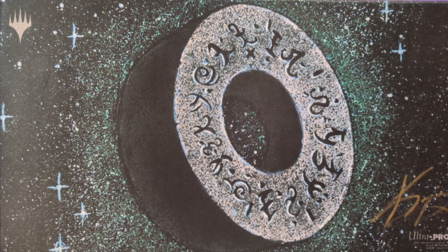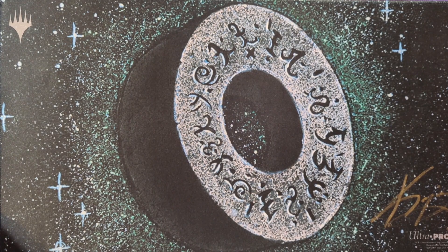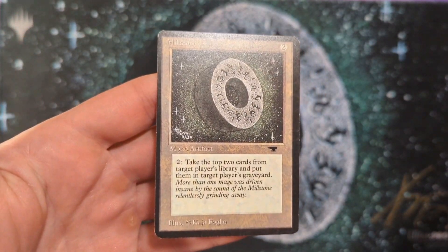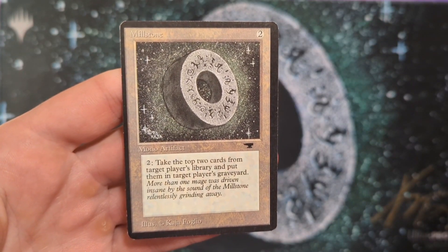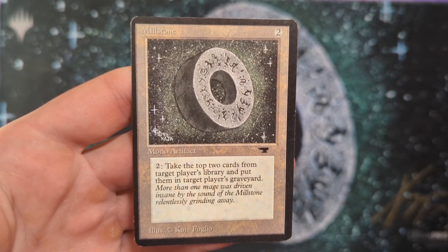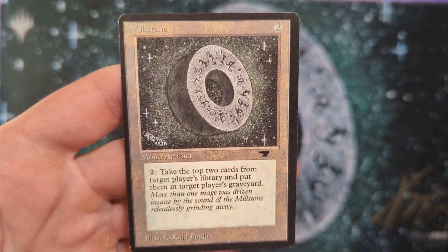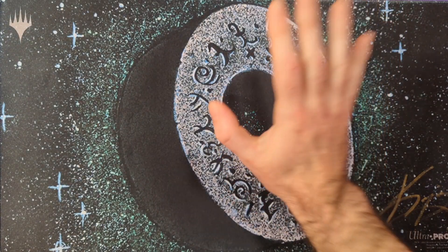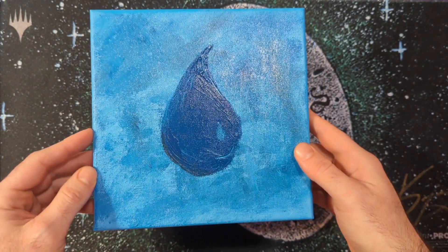For Christmas I got the Kaya folio signed Millstone mat, which was really neat. I also have an Antiquities edition of the Millstone — horribly off-centered — and this is actually where the term 'mill' came from. It says two mana: take the top two cards from target player's library and put them into their graveyard. You might wonder why there's no tap symbol, but this was printed in 1993 or 1994 in Antiquities. It says 'mono artifact,' meaning you can only activate it once per turn. Also got a countermagic-themed playmat a friend printed for me.